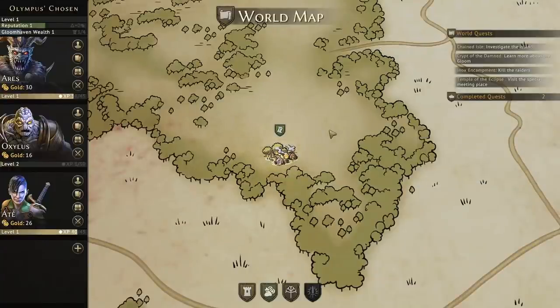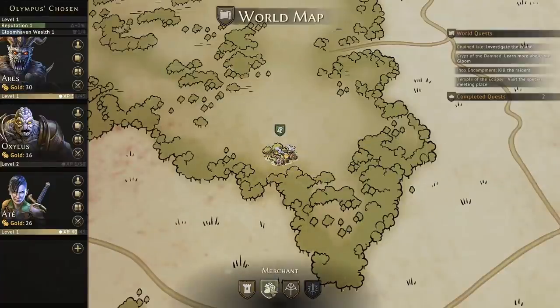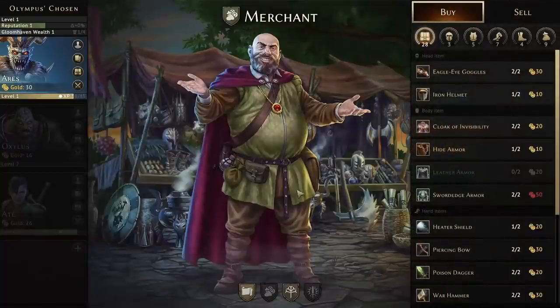We will be going for the Enox Encampment — scenario number three of the scenario book of Gloomhaven. Just to make sure there's no spoilers if you're not interested in those: scenario three, Enox Encampment. But before we hit the road, we're going shoe shopping, so let's go to the shoe section.